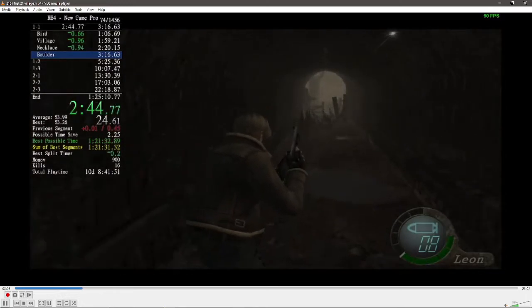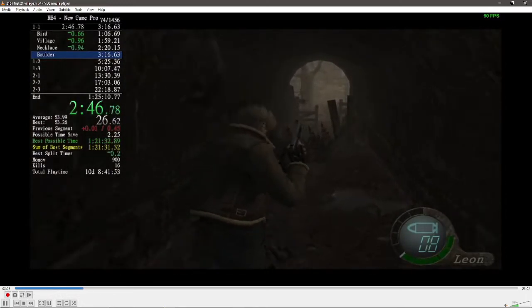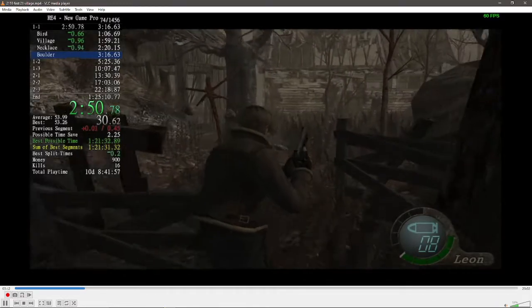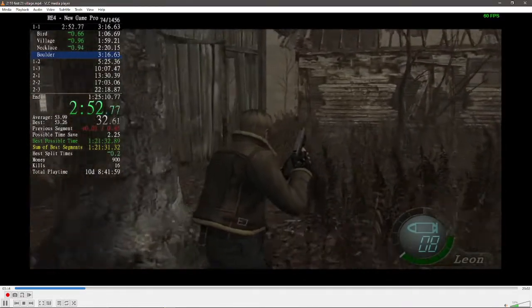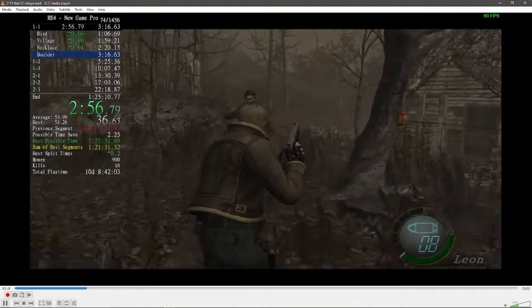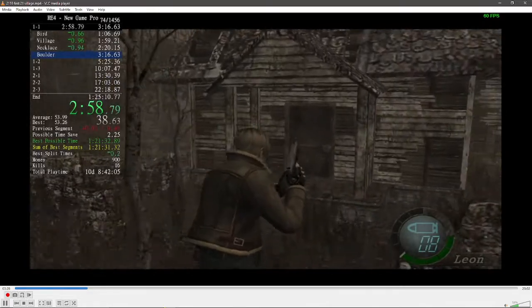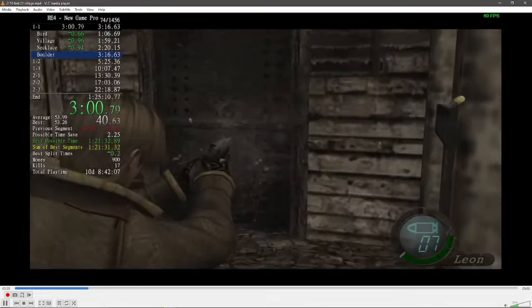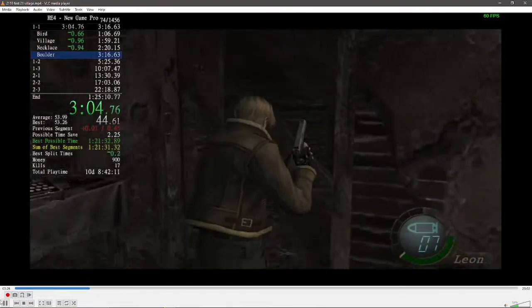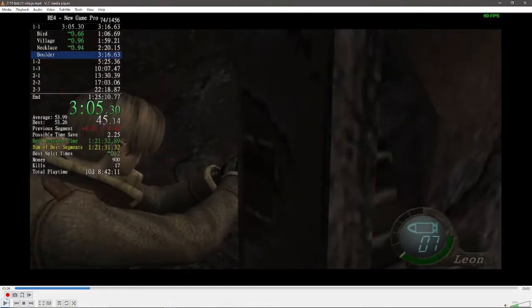This game came out around when God of War came out, so there's a lot of mashing QTEs. This room always plays out the same — really nothing much to talk about. The only reason you shouldn't pick up that handgun ammo is if you picked up handgun ammo in the room before in the village. Then you can skip it, but otherwise you always need to pick up that handgun ammo.